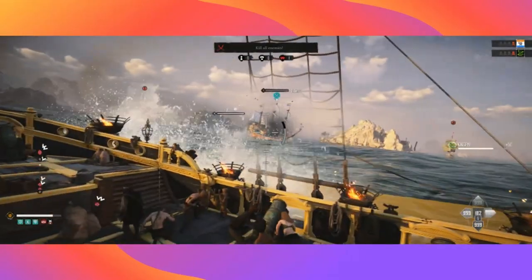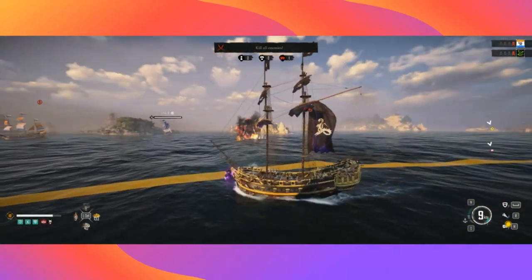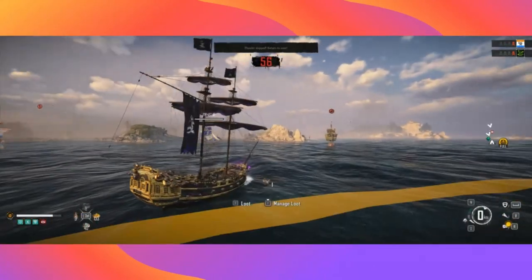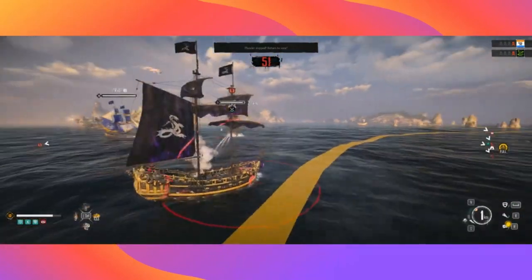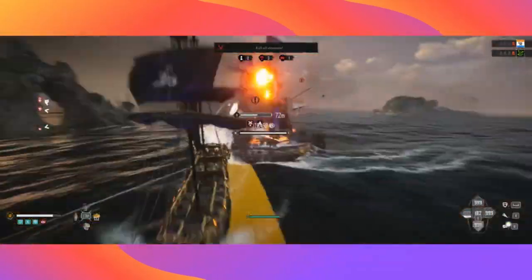All we're doing out here is just destroying all the ships as they come at us until we get level 15 ships, and then just taking them out slowly. When you're on the outside of the ring, just make sure that you're turning away from the fort. You've got 60 seconds to get back into the plunder — you've got plenty of time to leave the circle as needed.